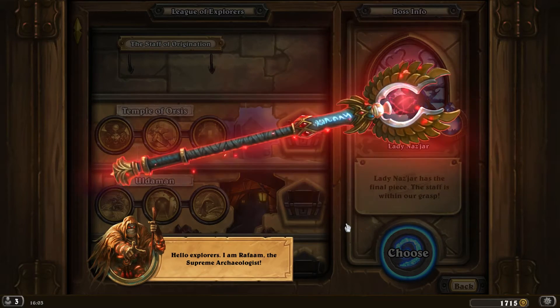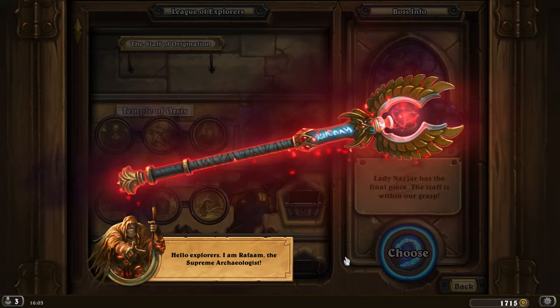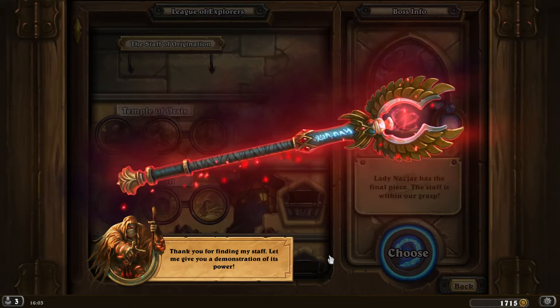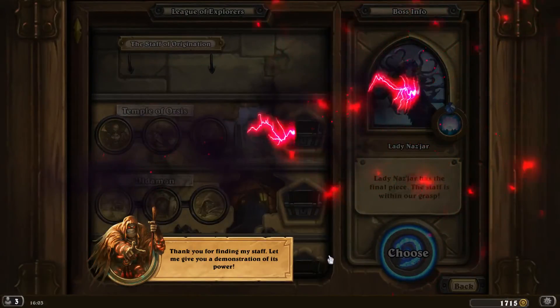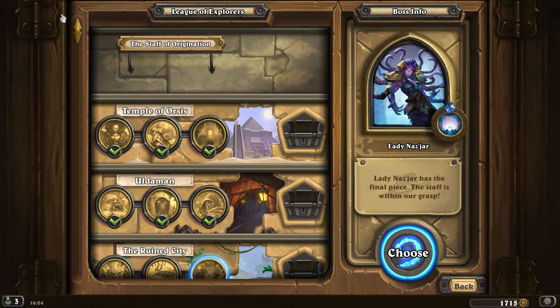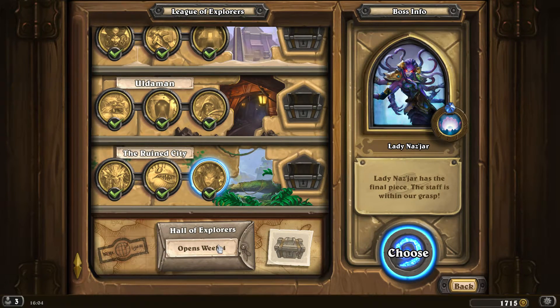Hello explorers. I am Rafaam, the Supreme Archaeologist. Thank you for finding my staff. He just nicked it! We'll have to find out what's been going on in the Hall of Explorers - but that's next week. In the meantime, we've got those class challenges to look forward to, so we'll jump into those next time. Thanks for watching!